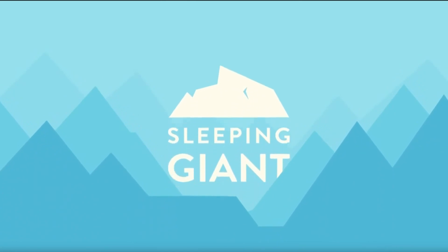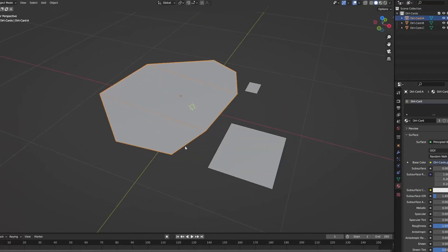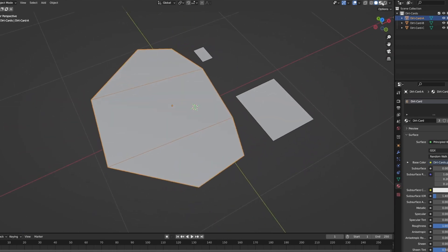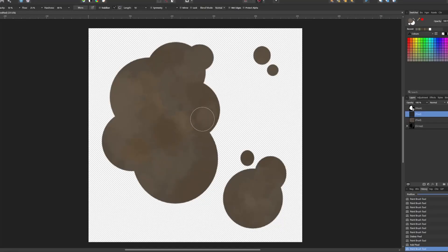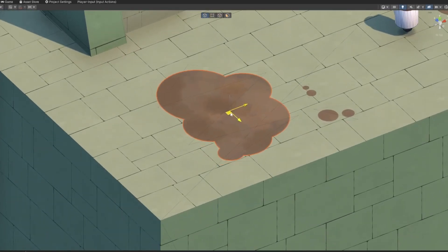I recently learned a trick from a devlog by Sleepy Giant on how to break up textures by using cards. The main idea is to create simple planes with textures that you can place anywhere on a flat surface. I painted a simple mud texture and created some cards using the same image. This works great as an alternative to decals.